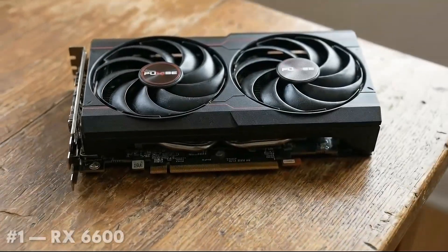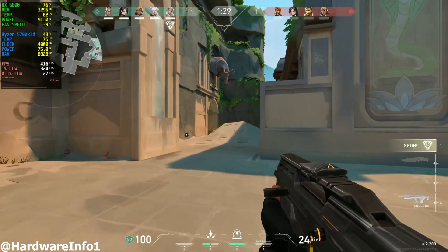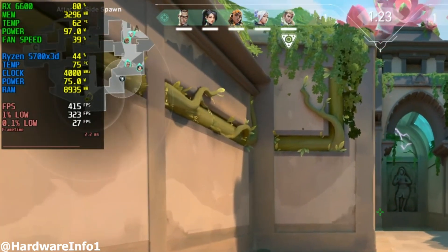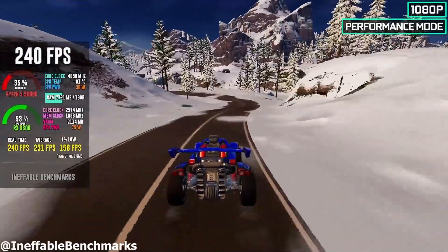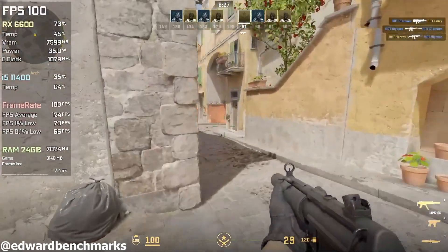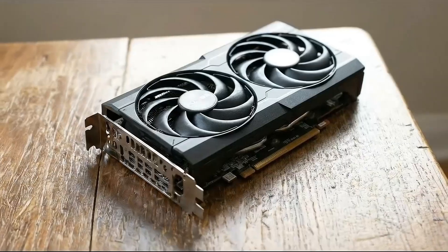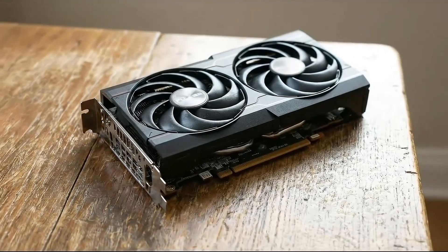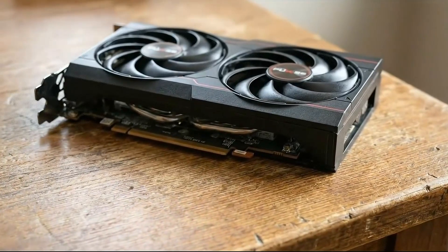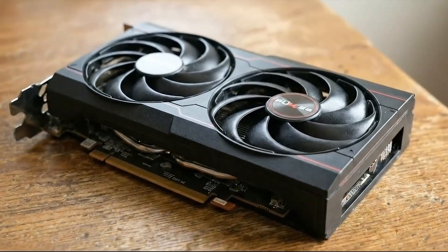At number 1 is the Radeon RX 6600, and for eSports gaming, this card is honestly overkill in the best way possible. At 1080p competitive settings, the RX 6600 can push extremely high frame rates in games like Valorant, CS2, and Fortnite, often hitting the limits of your CPU and monitor rather than the GPU. It delivers excellent frame time consistency, very low latency, and smooth gameplay even on high refresh rate displays. While it does require a power connector, its efficiency and used market pricing make it one of the best performance-per-dollar GPUs available in 2026. If you want maximum eSports performance without stepping into expensive high-end cards, the RX 6600 is the best all-around choice.